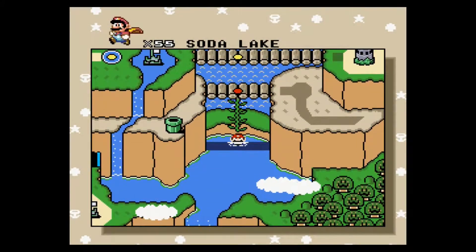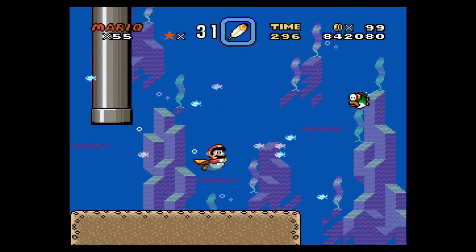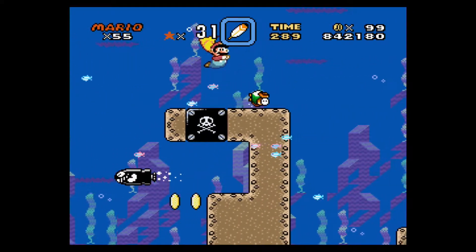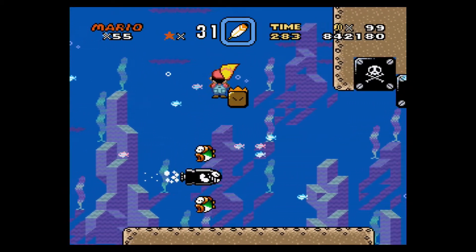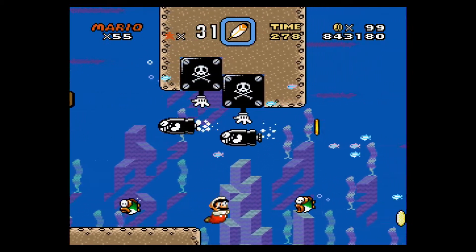And that brings us to Soda Lake, which is actually where World 4 is. World 4 isn't as small as you'd think from looking at it. There's only one level of Torpedo Teds in this game, and it's this one. This one didn't have a secret exit, did it? Fire Flower might come in a little more handy in this level.